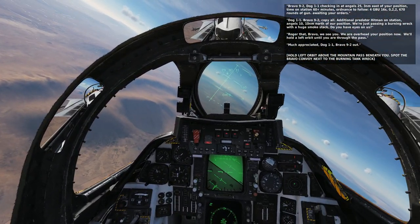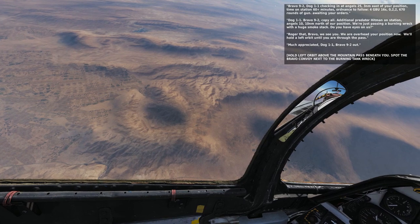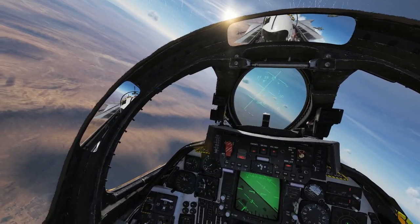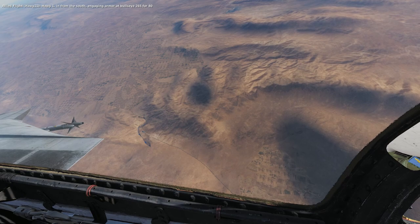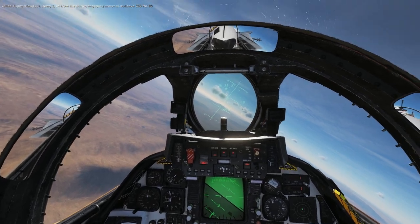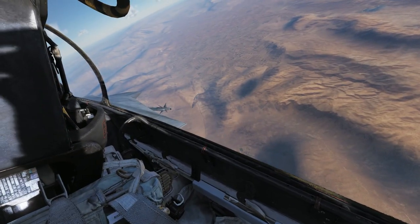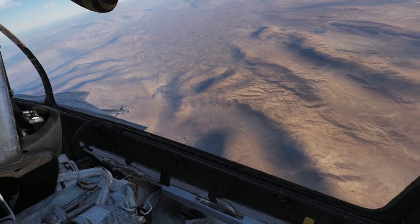Much appreciated, Dog 1-1 Bravo. Hold the left orbit above the mountain pass beneath us. Let's see if we can spot the Bravo convoy next to the burning tank wreck. Well... I did say that we saw them and now I'm saying let's see if we can spot them — you don't lie to the guys on the ground, that's not a pro gamer move. There they are, got a nice little orbit going.